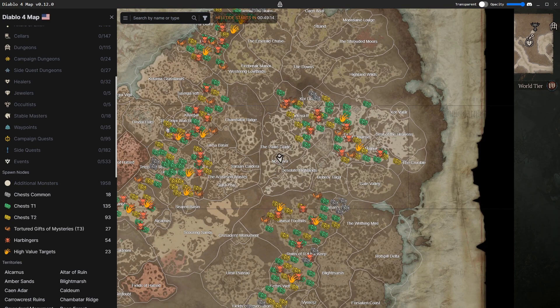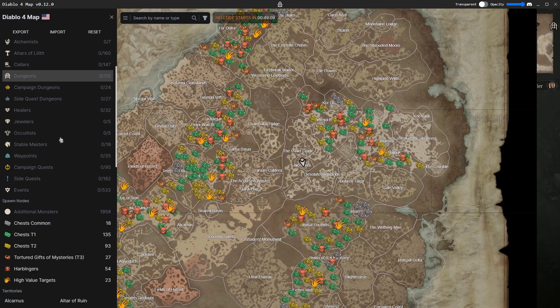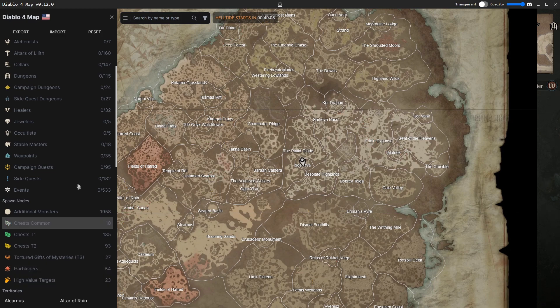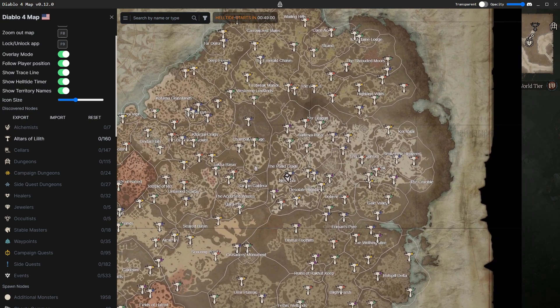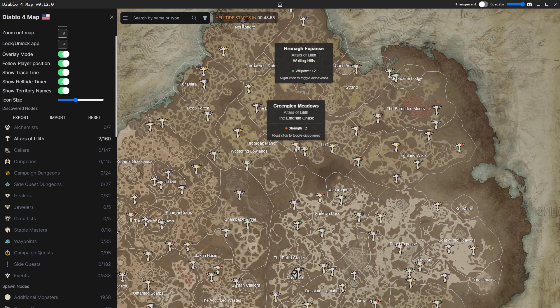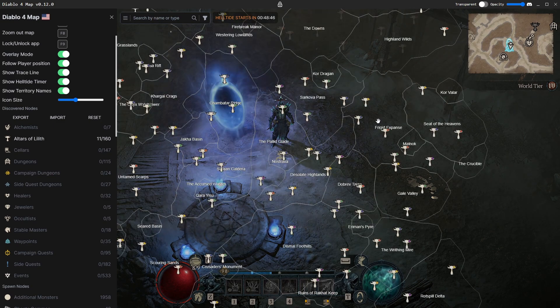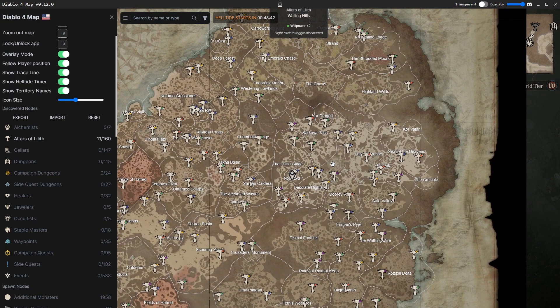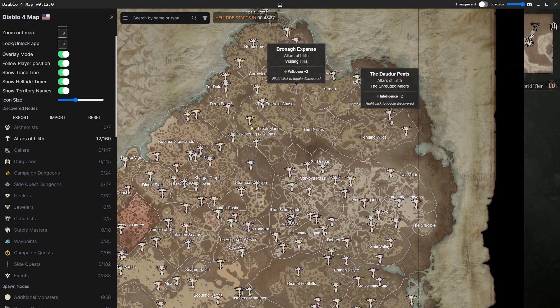You're going to press F6 and that's going to pull up this wonderful thing right here — a map that has dang near everything on it. For instance, your Altars of Lilith are all going to be right here. As you're looking at this map, you can right-click one and say, 'I've got all these in this zone, I don't need to worry about them.' It saves, so the next time you load you don't have to go back and check them again.